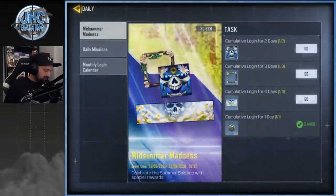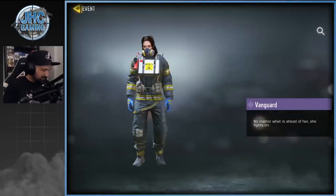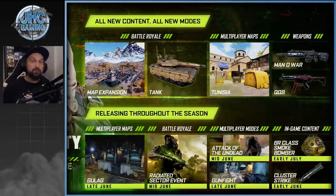For Midsummer Madness, just log in every day for four days and the calling card is actually pretty cool. The season calendar will also give you a really nice free skin — one of the best free skins for real. So that's it guys — Gulag is coming next week, Smoke Bomber class for Battle Royale in two weeks, and the rest is already out. Enjoy the new content, this season is amazing. Thank you for watching — smash like and subscribe for daily COD Mobile videos!